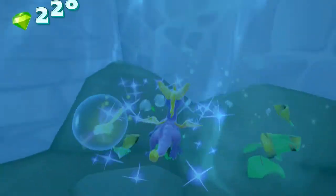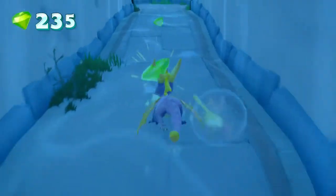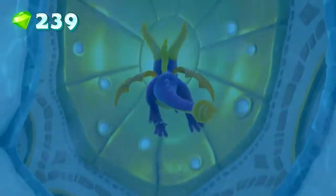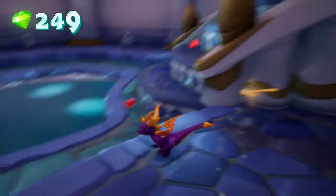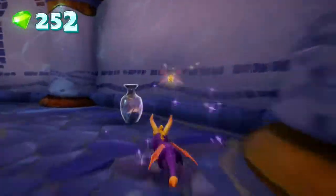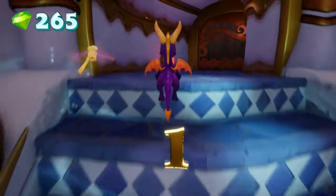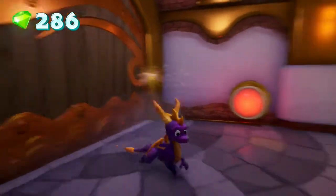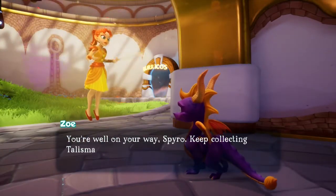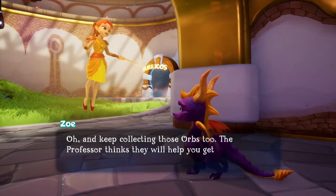Looks like just this over here. Through this underwater passage we go. Several pods to break, and now whatever's up here — looks like a button. NPC: 'You're well on your way, Spyro. Keep collecting talismans to help us defeat Ripto before he can take over Avalar. And keep collecting those orbs too — the professor thinks they will help you get back to the Dragon World.'